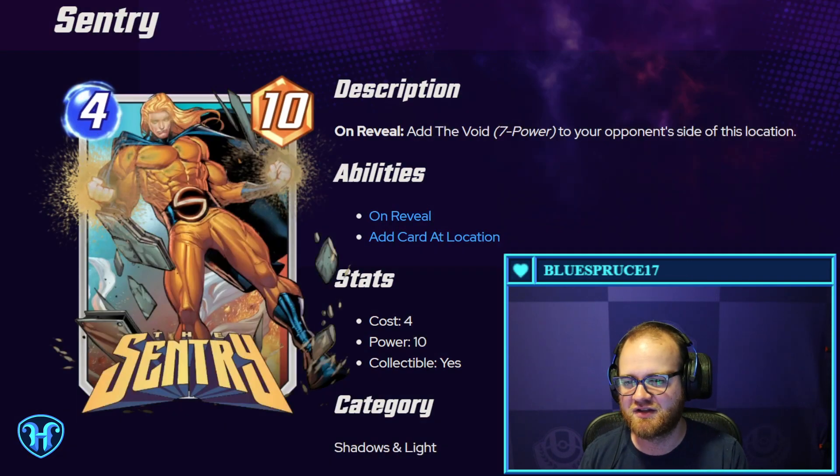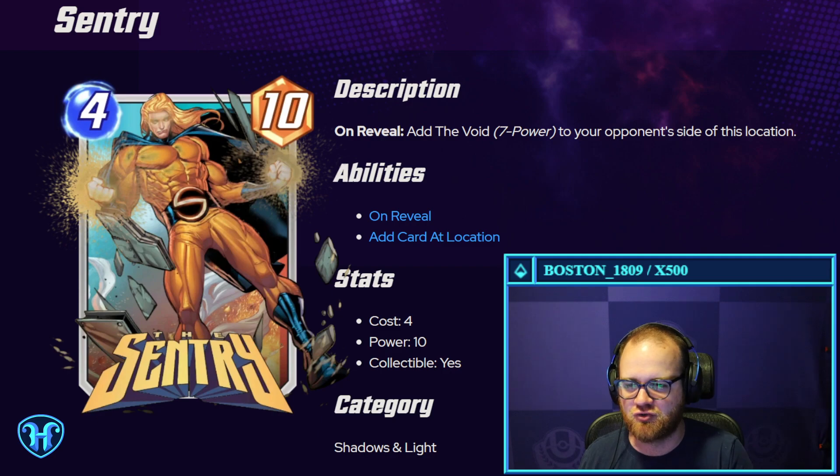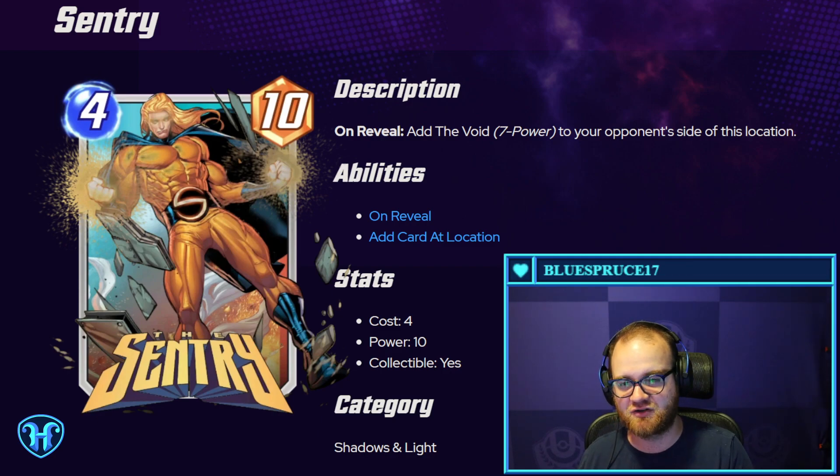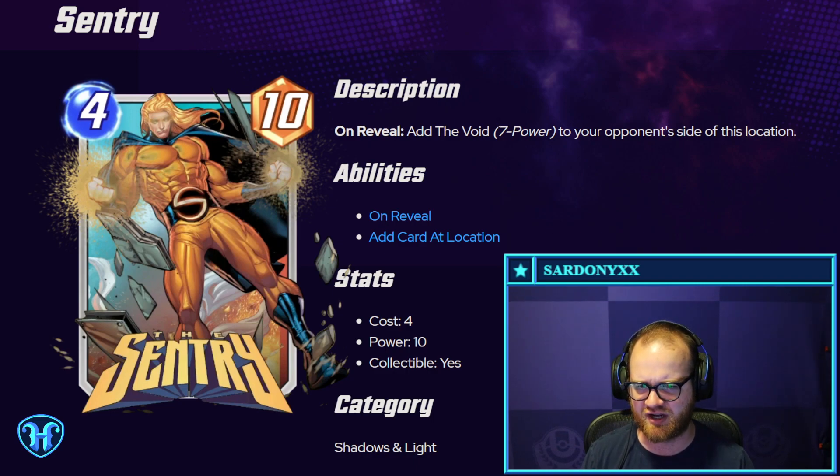Sentry — speaking of stat lines: 10 power for four mana. On reveal, adds a Void seven-power card to your opponent's side of this location. So it kind of only gives you three net stats for four mana if you can't find a way to interface with their Void card. I can't think of anything immediately offhand that synergizes with getting rid of a seven-power card or abusing the fact that you gave your opponent a seven-power card, but I'd wager some smart person can let me know in a comment.